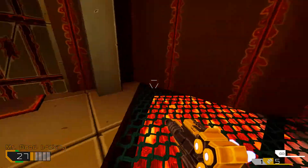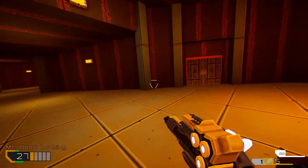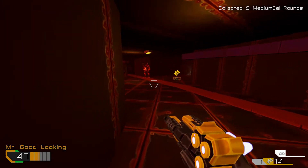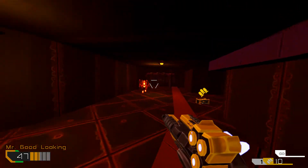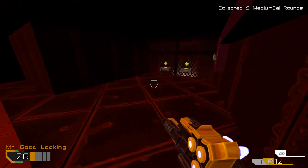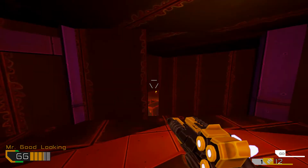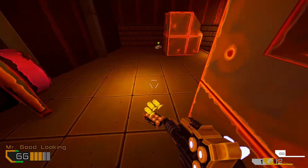So the retro style definitely has some newer visual effects that you couldn't do back in the day, and it fits well. There are typical switches in these retro games. Some areas in this first level get a little dark, but not too bad — it was easy to miss little alcoves here and there. We'll drop down this platform and grab some more bullets.